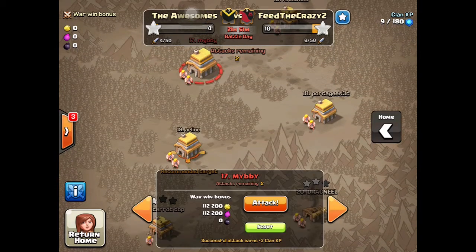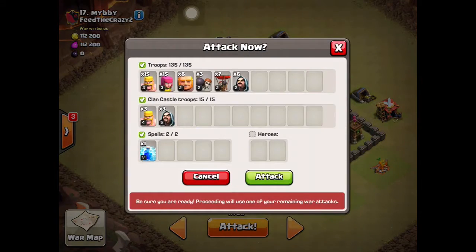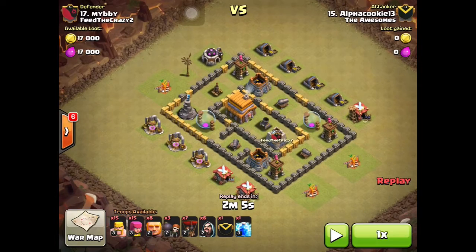My clan wants me to attack number nineteen, but I'm gonna attack number seven. The base looks pretty good, so I'm gonna try to lure out the clan castle troops first.